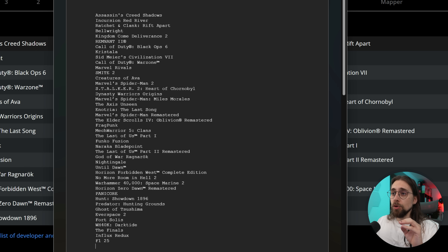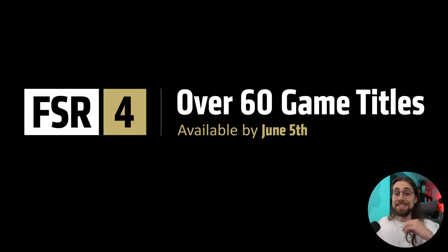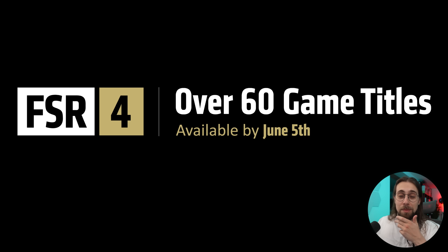This is the full list of games supported with the 25.5.1 drivers — around 43 games total. We also have Sid Meier's Civilization 7, and some others that weren't there before like Predator Hunting Grounds, Ghost of Tsushima, Everspace 2, Fort Solis, Warhammer 40,000 Darktide, The Finals, Influx Redux, and F1 2025. AMD said that by June 5th drivers we would have 60 games supported, and way more games are coming — and some of them are games that you really play.